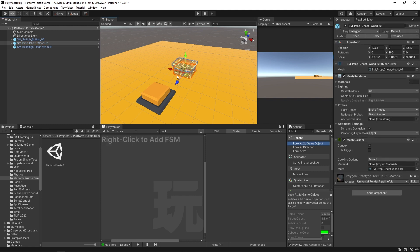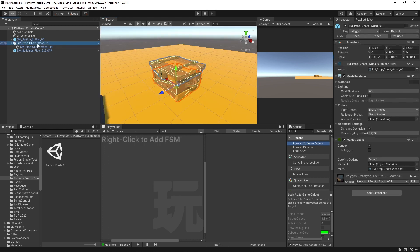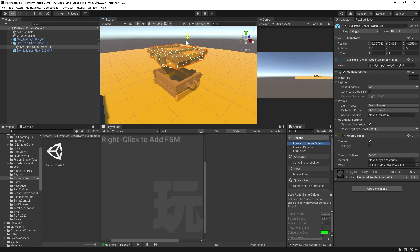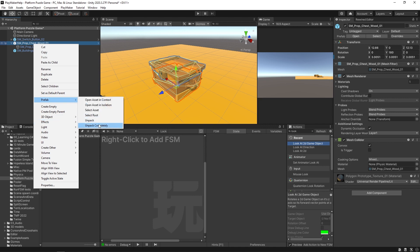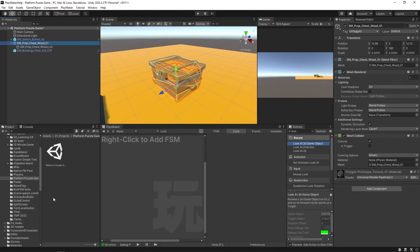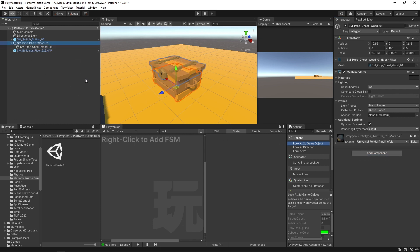Let's start with the chest. Selecting it, we have this prop chest with a couple of parts — a root parent object and a lid as a child of it, in two separate pieces. I'm going to right-click and unpack this prefab completely so it's just a couple of game objects, not tied to the original prefab. I'll remove the mesh colliders from both the base and the lid — we don't need those right now.